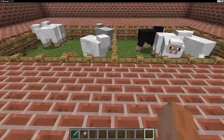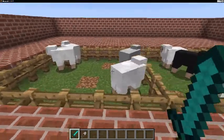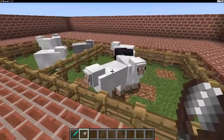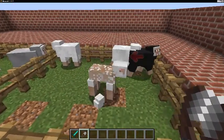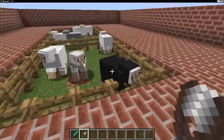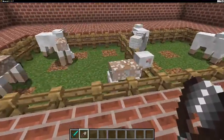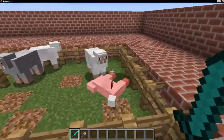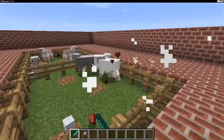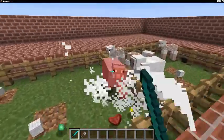Welcome back guys. We're going to see today how to get sheep wool. You can kill them with any sword, any type of weapon, or you can cut their wool with shears. In the future I will be posting a video of how to make a shear tool.